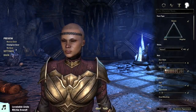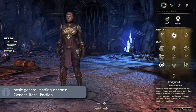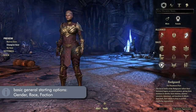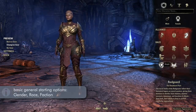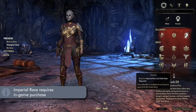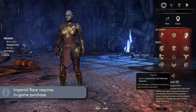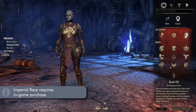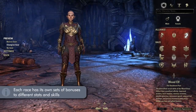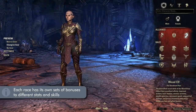To start out, when you make your character, you have the choice between male or female, which of the three in-game factions you would like to be in, and which of the ten races of Tamriel you would like to be. Note that the tenth race, the Imperial, is paywalled and will require its own purchase from the in-game store. Each of the races have different attributes and bonuses that help them excel at different skills, but from my understanding these are fairly small bonuses and not at all restrictive.